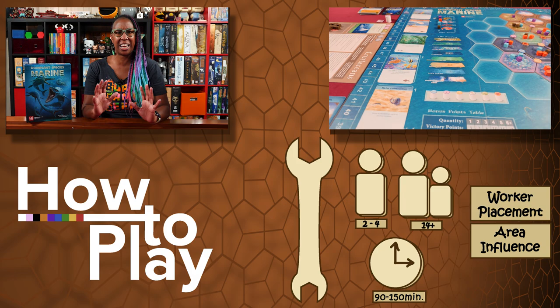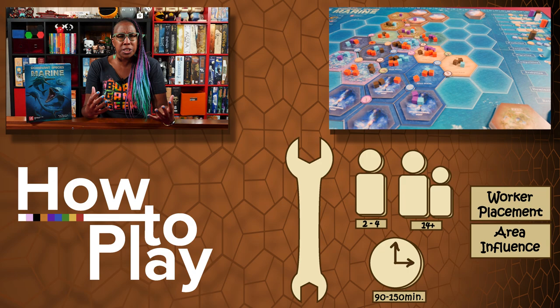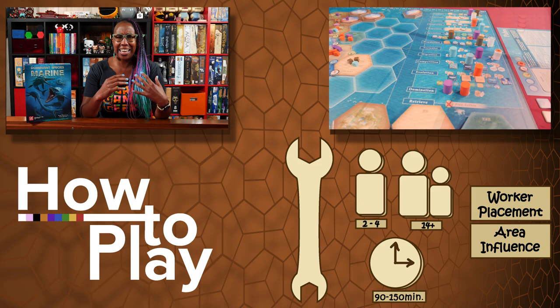Hi everyone, my name is Candace Harris from BoardGameGeek. I've got some aquatic species to dominate, so let's get down to the table to learn how to play Dominant Species Marine. Dominant Species Marine is a survival of the fittest, worker placement, area influence game for two to four players, which abstractly recreates a small portion of ancient history — the ending of an onerous ice age and the resulting impacts for the living creatures struggling to adapt to the slow-changing earth.